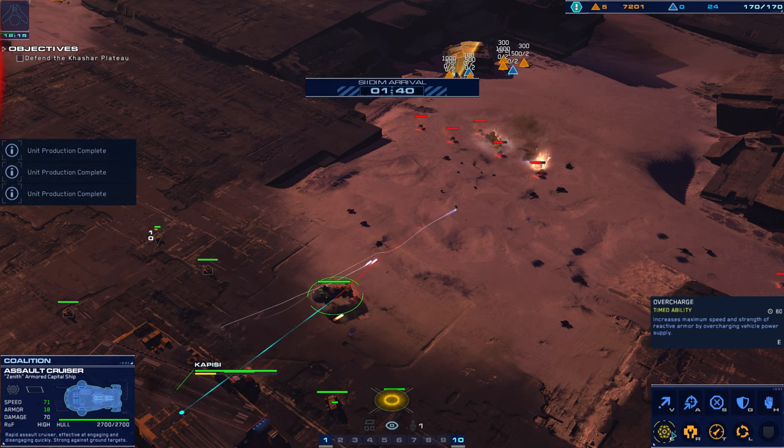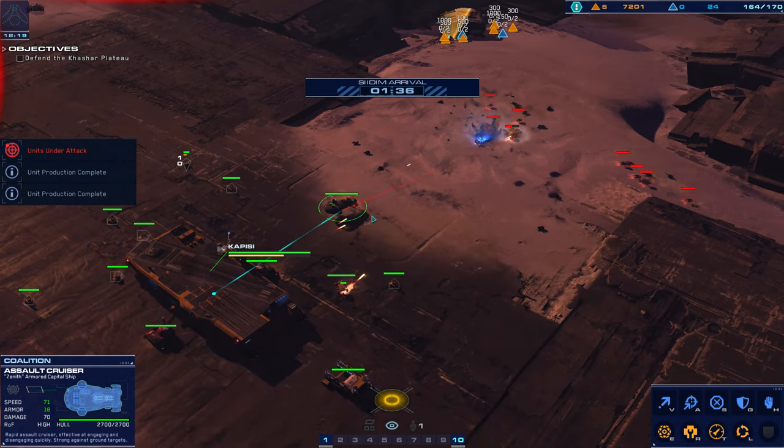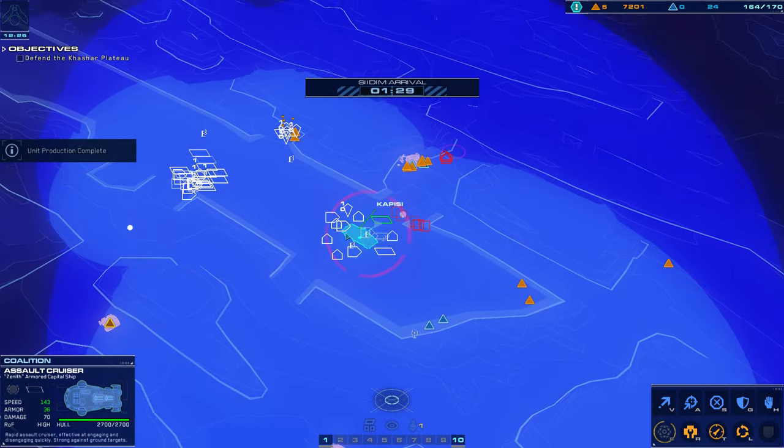These assault cruisers are really cool though — increases the maximum speed and strength of reactive armor. Hostile cruiser eliminated. He was getting shot at, activated area gun. Railgun — he's got it on. They were losing rail guns to missile ships or something.